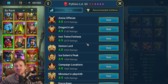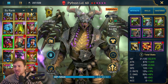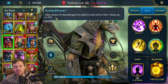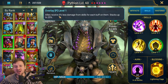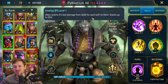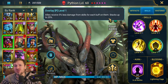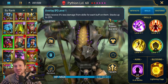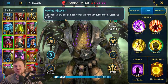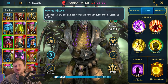Before we go through gear and masteries, let's look at his skills. His passive: allies receive 5% less damage from skills for each buff on them. A1s will still do the same damage, but big skills like your A2s and A3s are going to have reduced damage. This stacks up to 25%, which is huge.